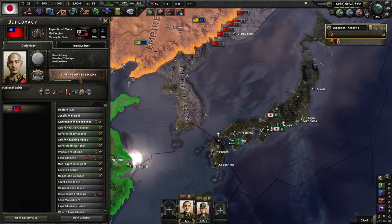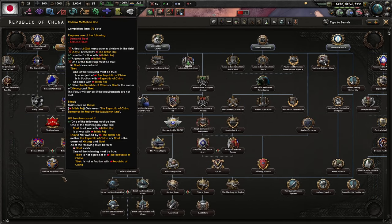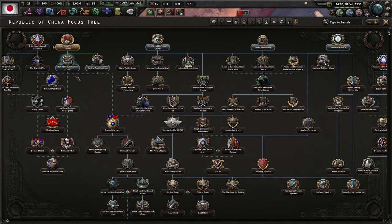Sun Yat-sen's faction is in line — 'prioritize external threats'. So they could be going to war with us.